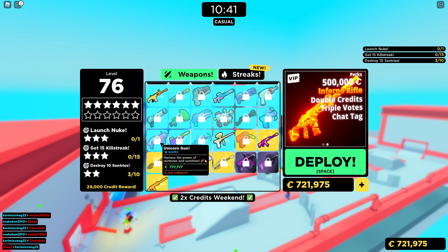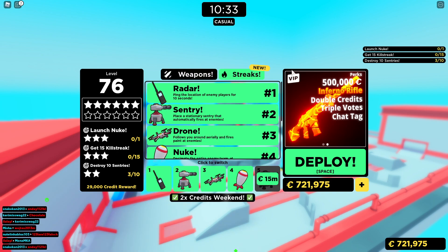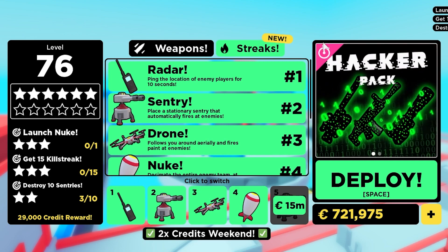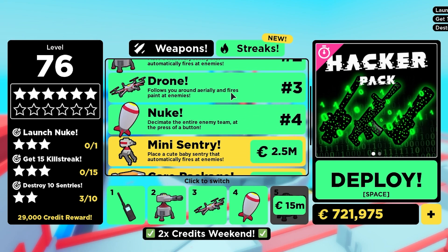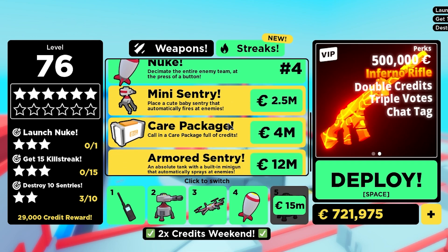Unless you've got 20 million in-game currency to purchase - and I'm going to show you why you're going to need 20 million in-game currency - because the streaks cost money. So let's head on over to the streaks. You've got your normal streaks: radar, sentry, drone, and nuke. You've now got another slot you can purchase to have a fifth one, or you can rotate your streaks around. Now the first new streak is a mini sentry.